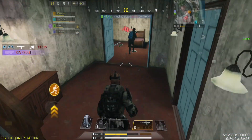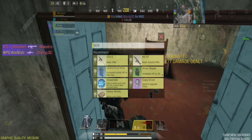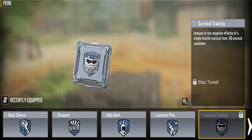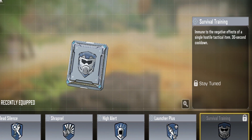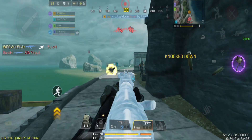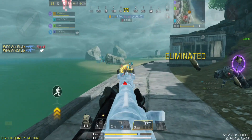So, let's take a closer look at what exciting features await us in the upcoming season. First up, we have a brand new blue perk called Survival Training. It grants you immunity to the enemy's tactical props every 30 seconds. Imagine dodging a lethal attack and avoiding instant death with this perk. However, keep in mind that it doesn't guarantee safety all the time — you'll need to wait another 30 seconds before the perk becomes active again.